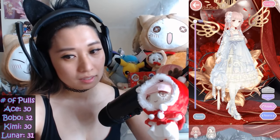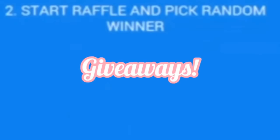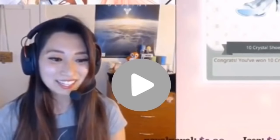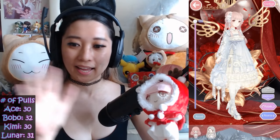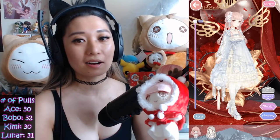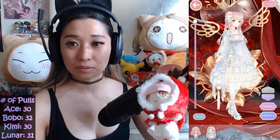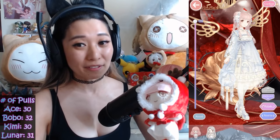Why isn't she animating? Did I get scammed? Hey everyone, it's Viv again, and today I will show you a suit breakdown of all the hell event suits, including the four main suits: Ace, Bobo, Kimmy, and Lunar, the three side suits and the recolors, as well as the animated suit. I will get the animated suit to do what she does, which is animate. Don't worry, I did not spend 25,000 diamonds for nothing. I will get her to move.